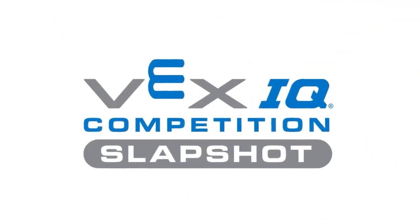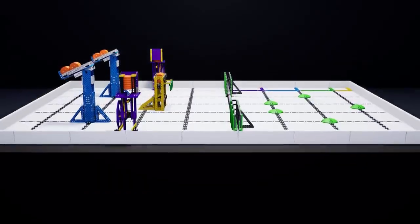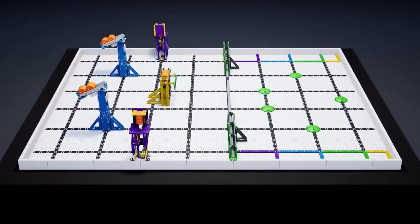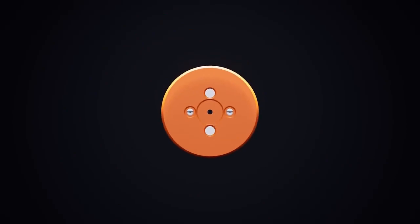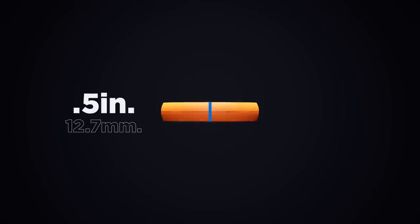Welcome to the 2022-2023 game VEX IQ Competition Slapshot. VIQC Slapshot is played on a six-foot by eight-foot field. This field contains five dispensers, 45 discs, one fence, and four goal zones. The scoring objects in VIQC Slapshot are orange plastic discs, approximately 2.5 inches in diameter and 0.5 inches tall.